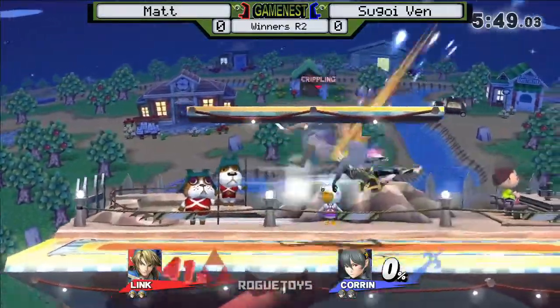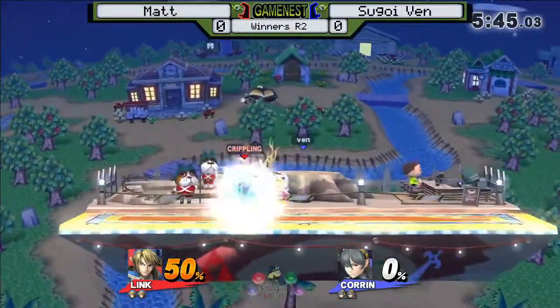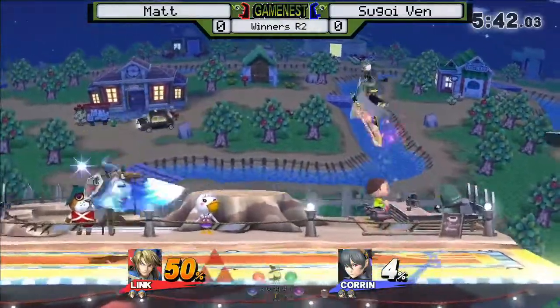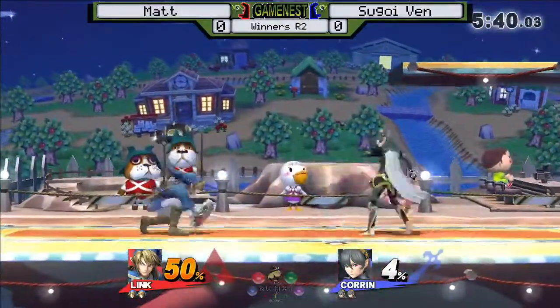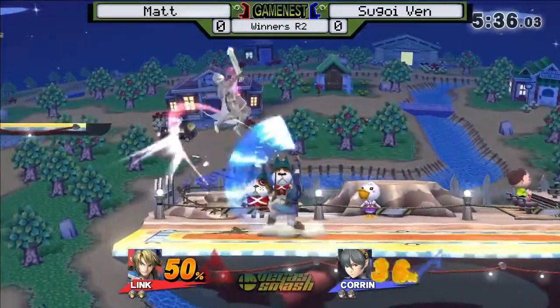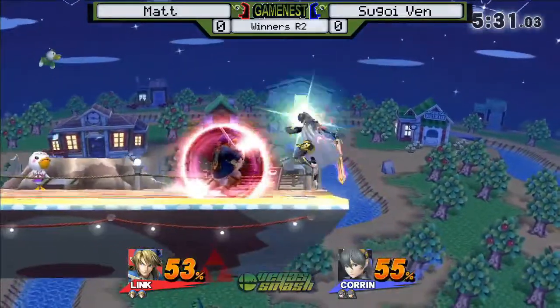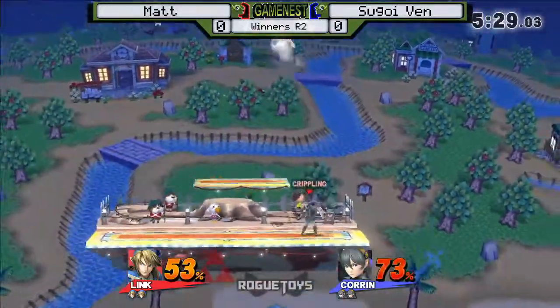I can't hear anything either. It's fine. So Ven already off to a great start, getting 50%. Matt's still sticking to the projectile-based damage here. I spoke too soon — getting a quick string of two up tilts and then up air.